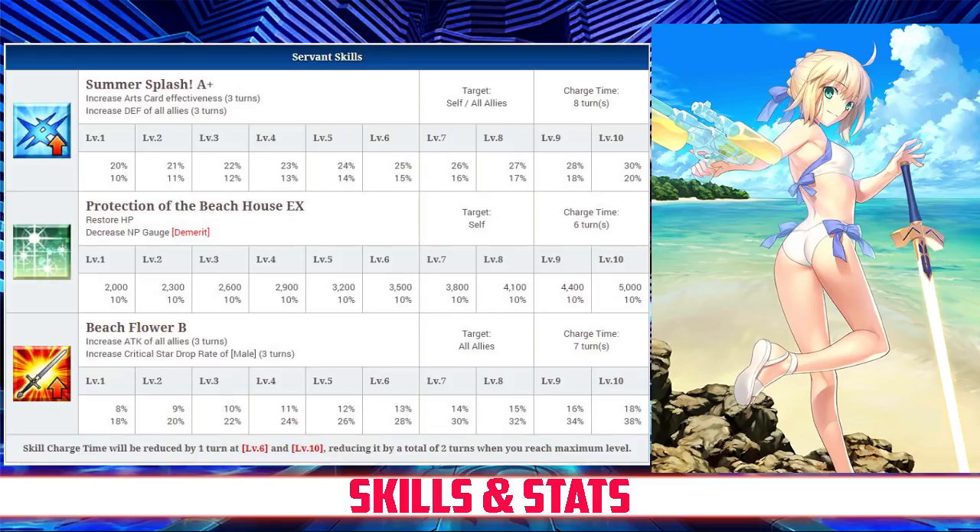Protection of the Beach House decreases her NP gauge by 10% as a demerit. Her last skill is Beach Flower, rank B. It increases the attack of all allies for 3 turns, between 8 and 18% depending on level, and increases the critical star drop rate of all male allies for 3 turns, between 18 and 38% depending on level.